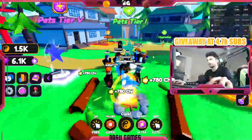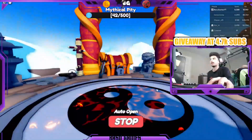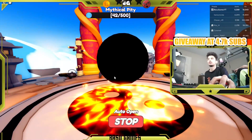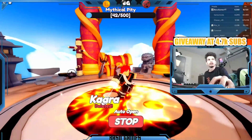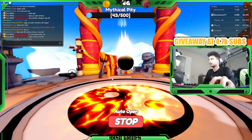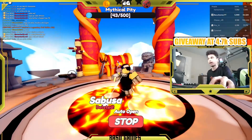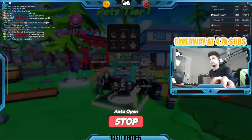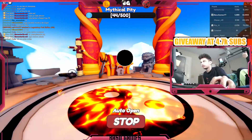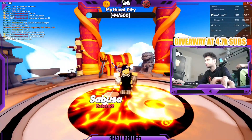I got a couple extra gems and now I can continue auto opening. It's pretty self-explanatory once you play it. The animations in the game are pretty cool, but it is a little bit of a slow start — it could be confusing. I didn't know how to get gems for like the first 10 minutes, but me and my brother figured it out.